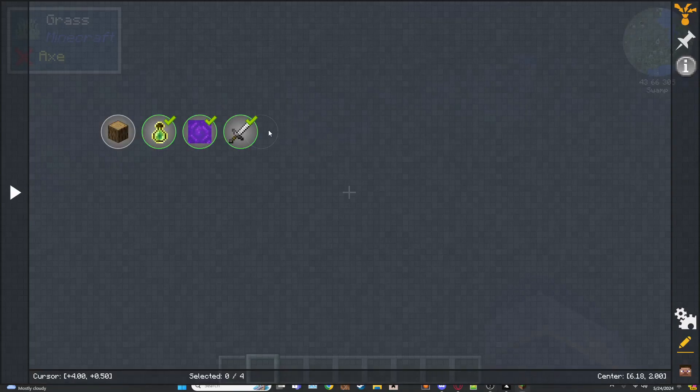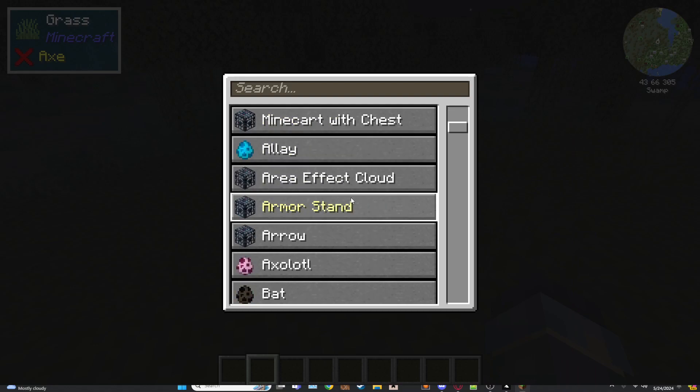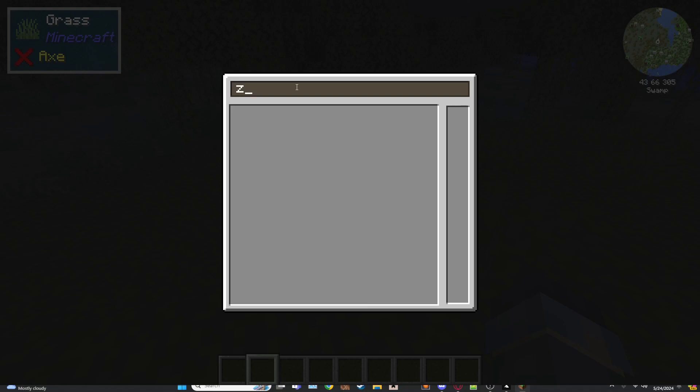The next quest to show off is the Kill Entity quest. Basically, you can type in any entity that is in your modpack or in your game and it will show up here. All mods do work with this, though some might be a little different, especially with NBT data and stuff like that. Let's type in something like zombie.